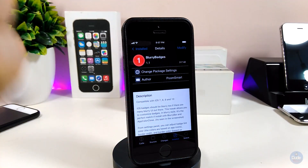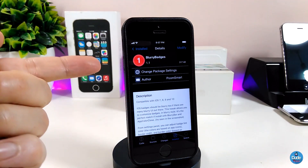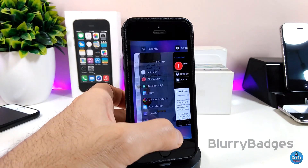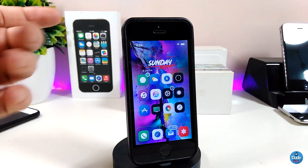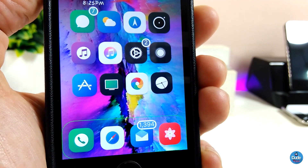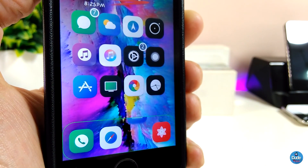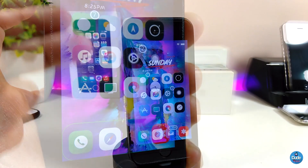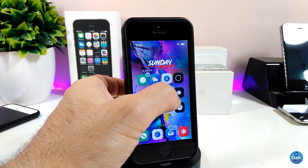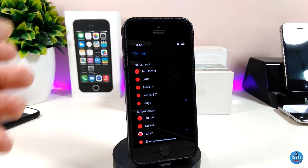Let me go ahead and talk about the first tweak I have for you guys in today's video — Blurry Badges. Once you download the tweak, you can see the badges on your device. This is how it's going to look. You can customize some stuff — you can add a blur, add an effect, and add some other things from under the settings.